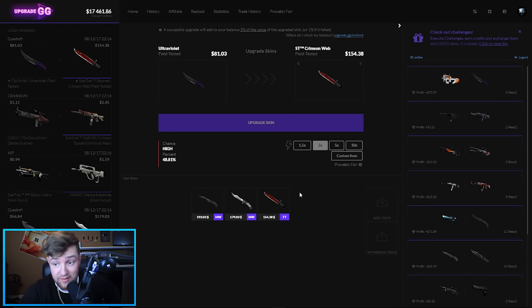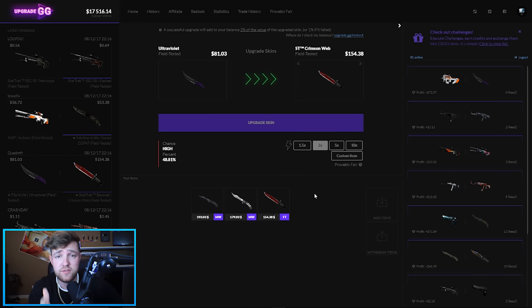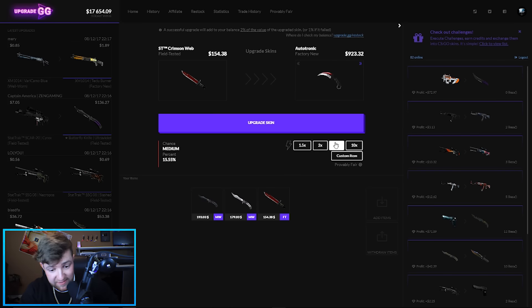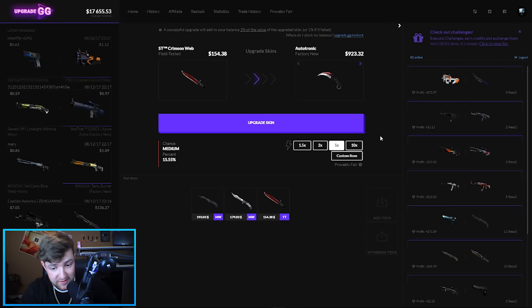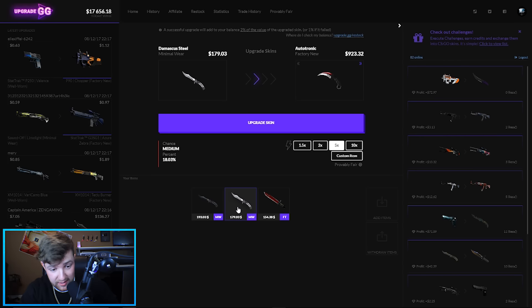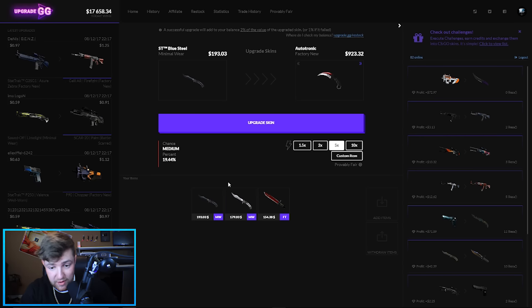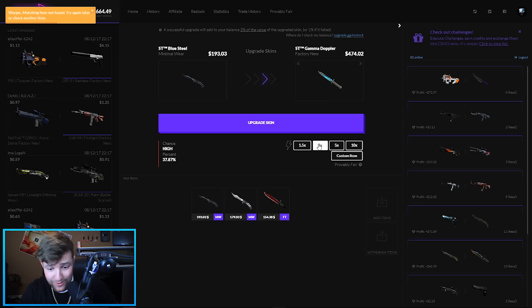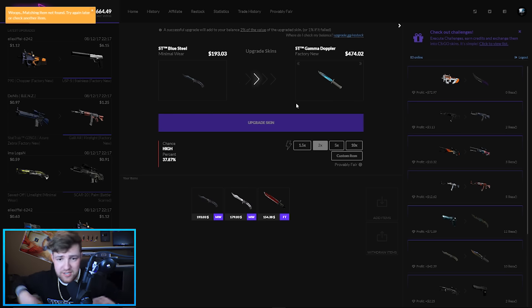Now we're down to three knives — we turned all those skins. Forgot to say it at the beginning of the video: please subscribe right now! We're so close to 169,000 subs, like 50 subs away — maybe less. Turn on notifications. A Factory New Karambit Autotronic is $923 — if I hit this 15% chance — oh my goodness. 18% chance with this. I'm going to do with my most expensive one — 1.5 times, or two-times I get the Stat-Trak Factory New Gamma Doppler. I might go with that — yeah, for $38.